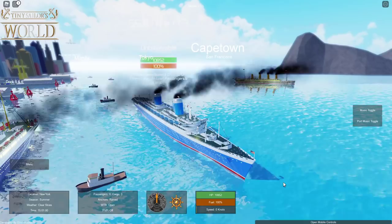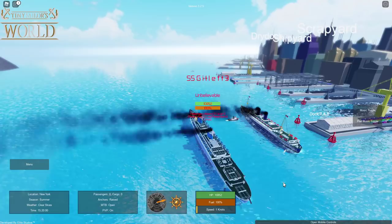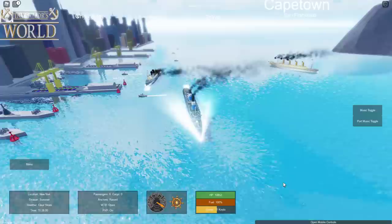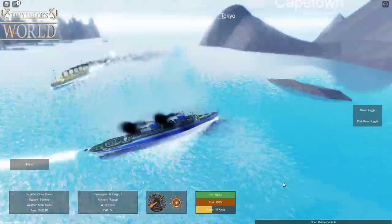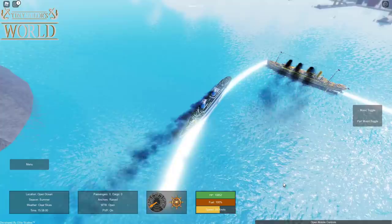Three, two, one — let the battles begin! I had a method but it failed miserably — I was going to crash into you but ended up nearly hitting a tug. My ship's advantage is that it's very fast, but its weakness is a super wide turning radius, making it difficult to crash into other ships.